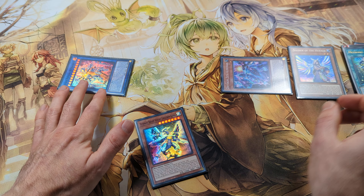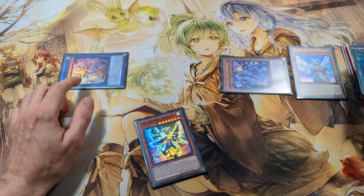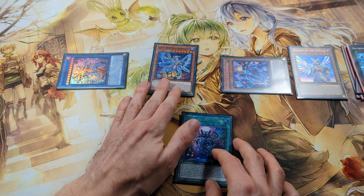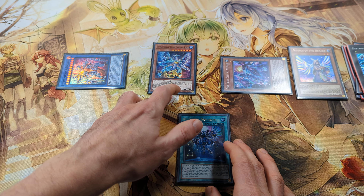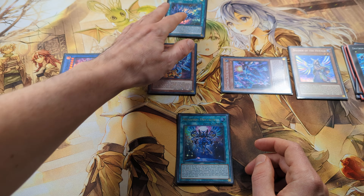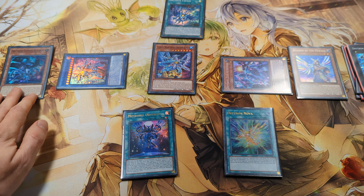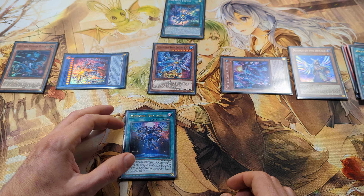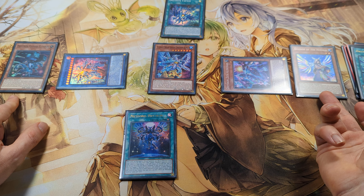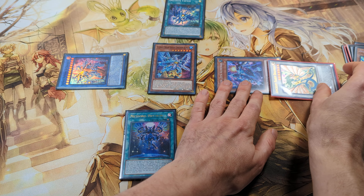From this position we have a twice-per-turn monster negate. Now we can activate the effect of Meteornis Drytron from Grave, lower the attack of Zeta and add it back. Now we can Special Summon Ursarctic Alpha from hand and activate its effect to search Drytron Fafnir. Activate Fafnir and with Fafnir we can search Drytron Nova. We can activate Nova to Special Summon Gamma from the deck. Now we can Synchro Summon with Gamma and Diviner, because Diviner is a level 6 tuner since we sent Herald of the Arc Light to the Grave to increase its level.